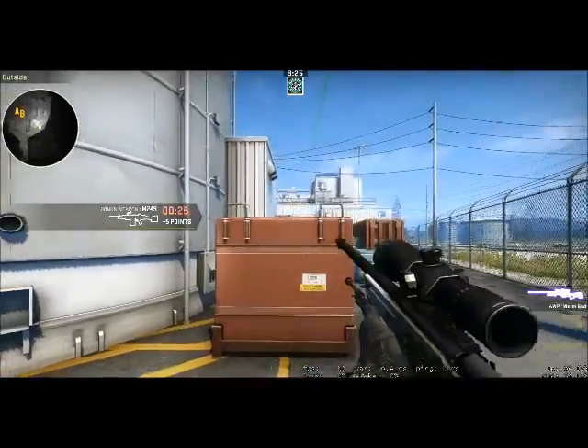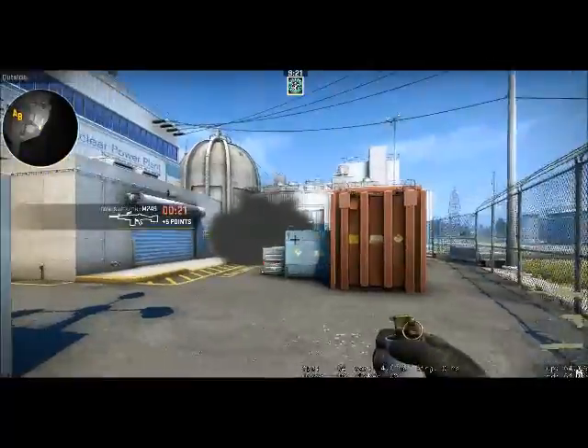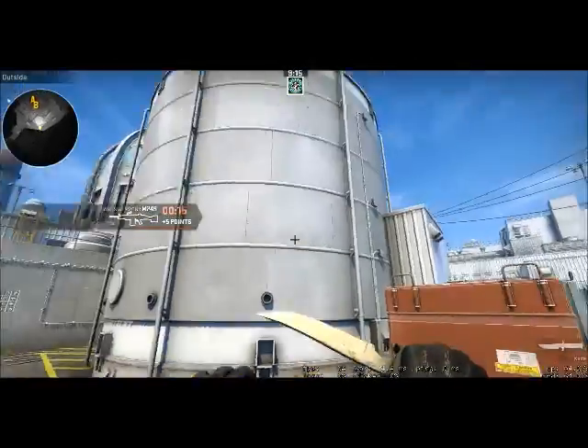Hello guys, in today's YouTube video I'll be showing you how to smoke off nuke - specifically how to smoke off the nuke warehouse entrance. What you do is position yourself along this area.